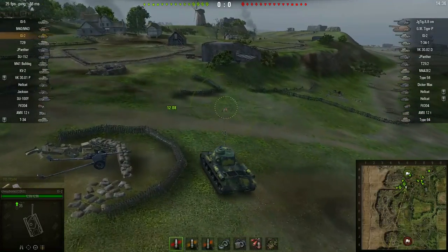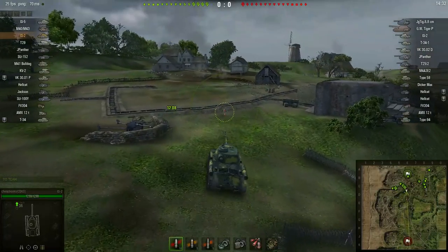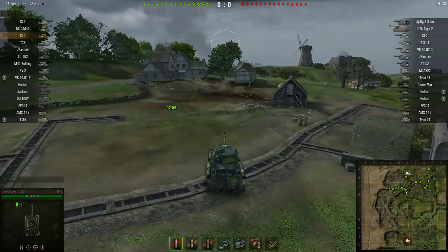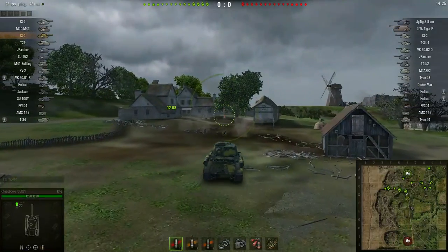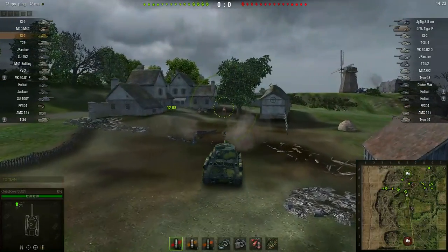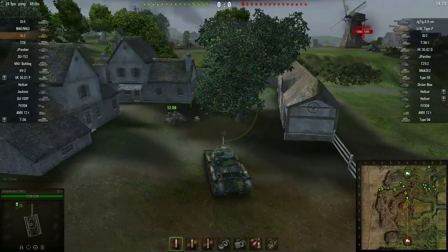I'm going to the center of the map, and the reason why is because from the center of the map, you can spot more targets, you have access to more targets, you can shoot in any direction. It's a lot riskier because everybody can shoot at you, but I just find I get more kills from the center of the map.